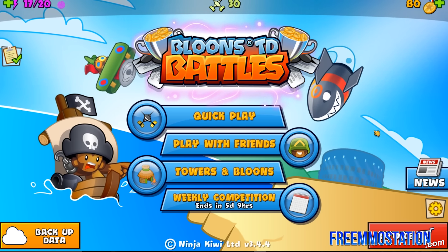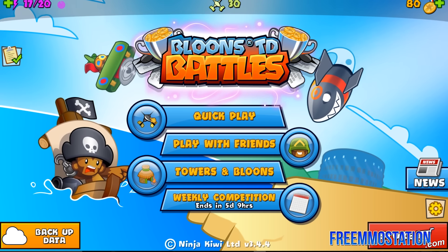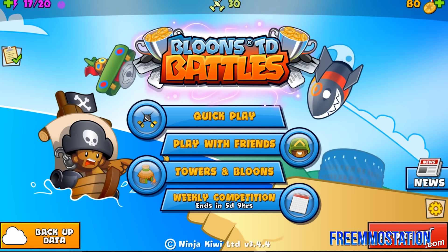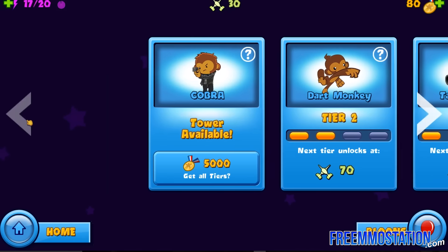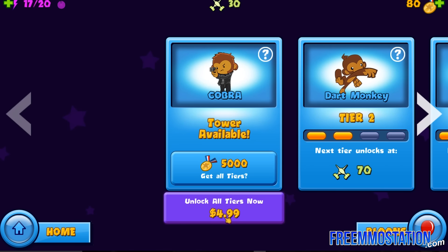Let's just quit monkeying around, let's get into the game, and I promise you this game goes ape — it's ridiculous. Now, how is this a free-to-play game? How do they get their money? Honestly, the payment scheme is really, really fair. As you can see, to get everything it's five dollars — unlock all tiers for just five dollars.